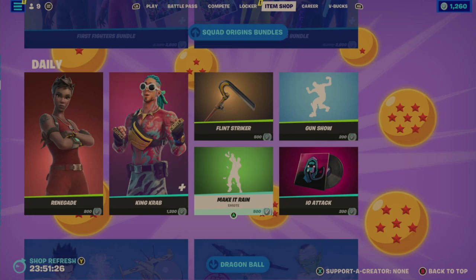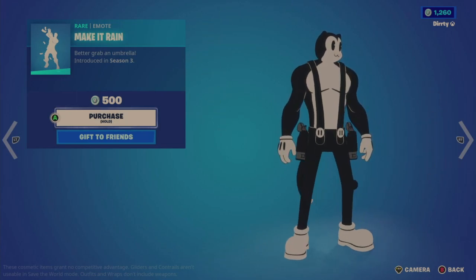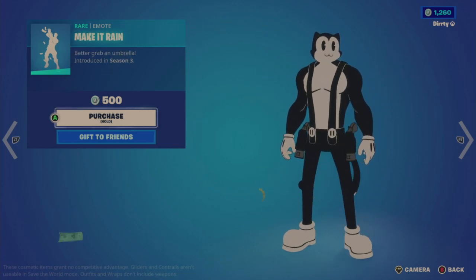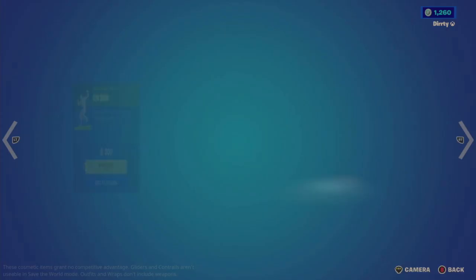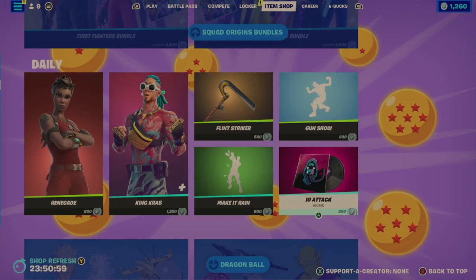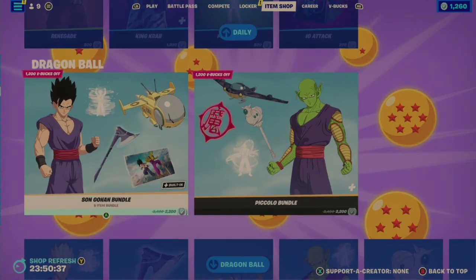The Make It Rain emote — letting it play out — is pretty similar to another emote I have, except this one uses money whereas the other one uses bananas. It's 500, too bad they couldn't make it cheaper. The Gun Show emote is 200. The IO Attack music is also 200 — an interesting sounding score, not bad.